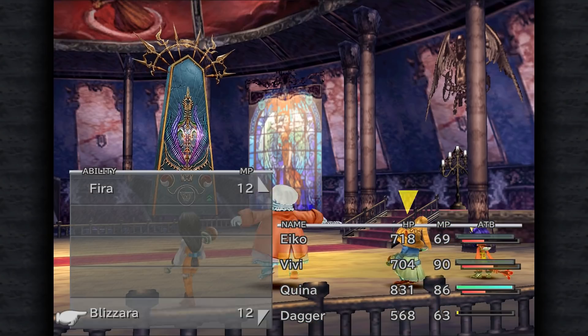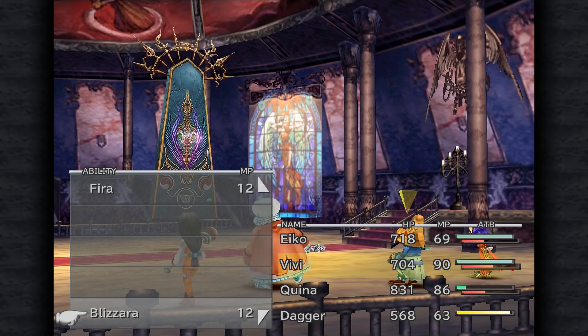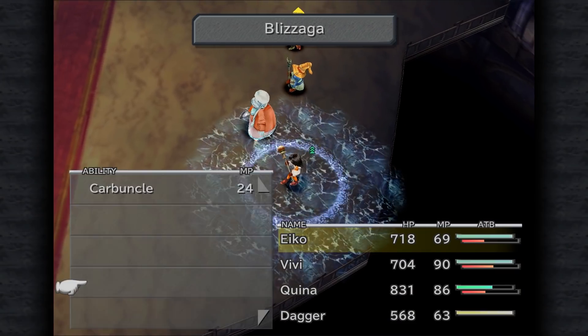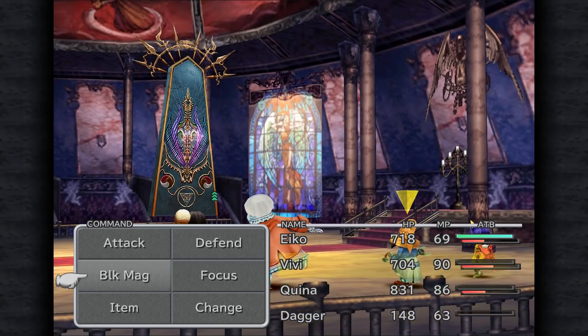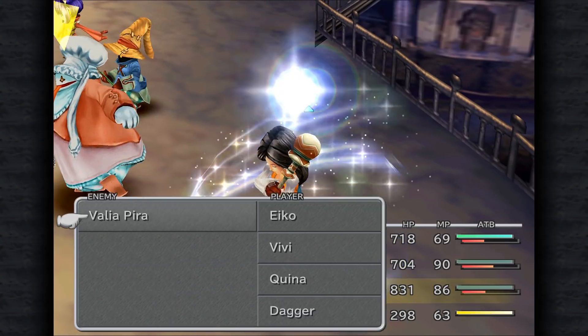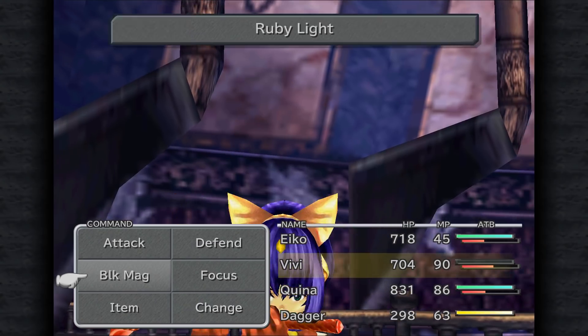I thought I equipped the Aqua Marine on Garnet so she would have access to summoning Leviathan — I guess I did not do that. I really thought I had that locked and loaded and ready to go. Leviathan would have been pretty choice here, because it's water-based magic damage, and damage that can't be reflected at that.